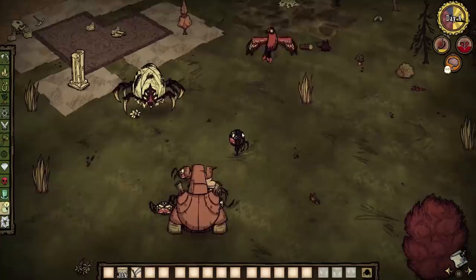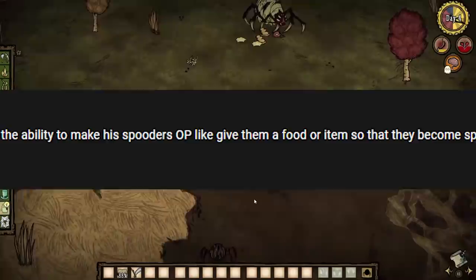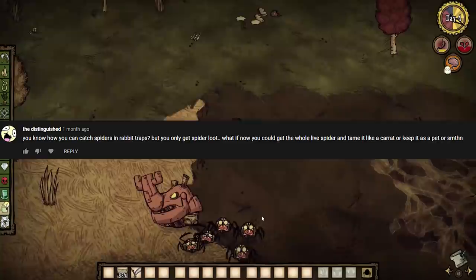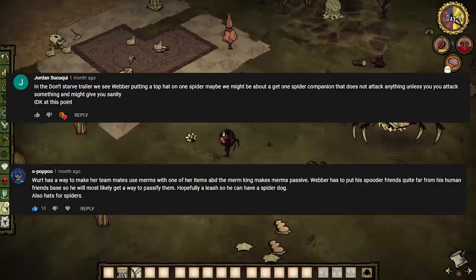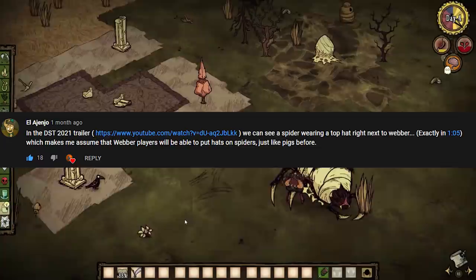You thought I was smart, but wait till you see what was buried in the comments — some of these people can literally see into the future. One commenter literally predicted Webber's new mechanic down to the specifics, stating that Webber will be able to make his spiders OP by giving them a food or item so that they become spider warriors — which is exactly what happens. A few people also said Webber would be able to pick spiders from traps, which is now actually in the game. And people predicted Webber can give spiders hats — there was a massive amount of people saying spiders would be able to wear hats, and they were right.